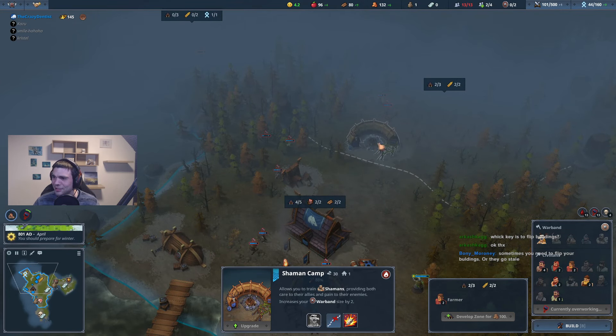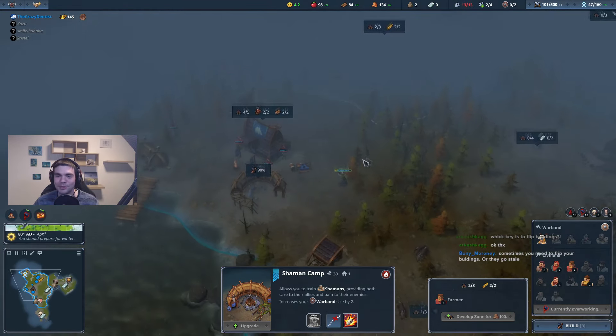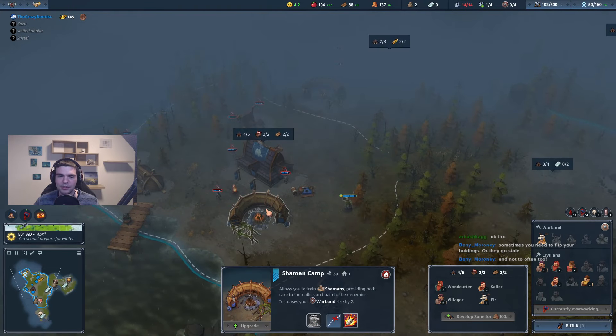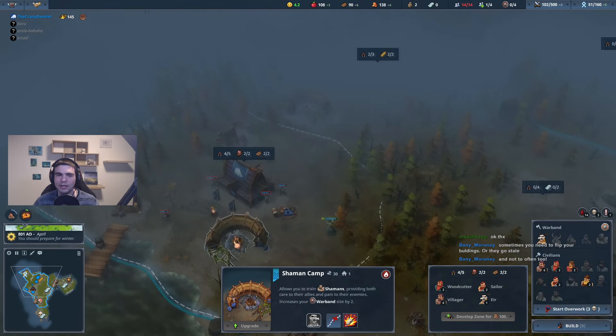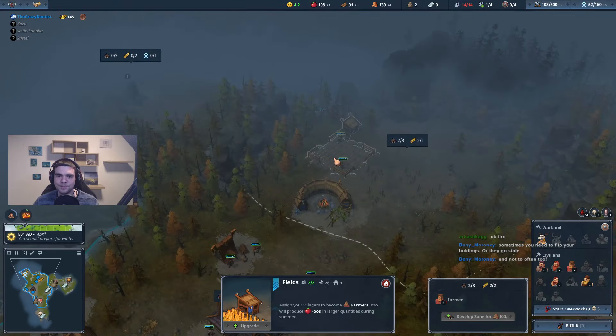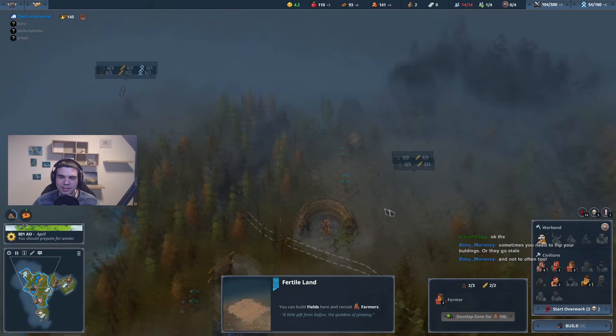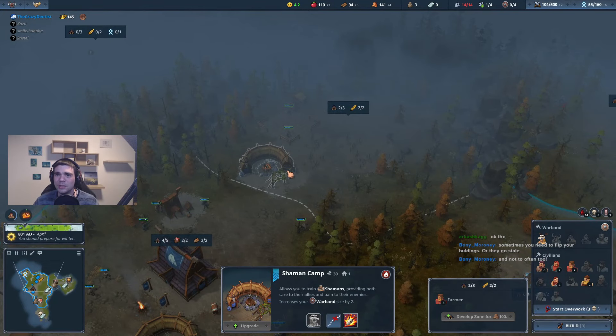If you flip them too late they get dried out, and not too often. The best way to flip a building is once — you wait until there's a little bit of sweat on one side, then you flip them once, like high heat. It's gonna be delicious. Wait a minute — I'm talking buildings, right?